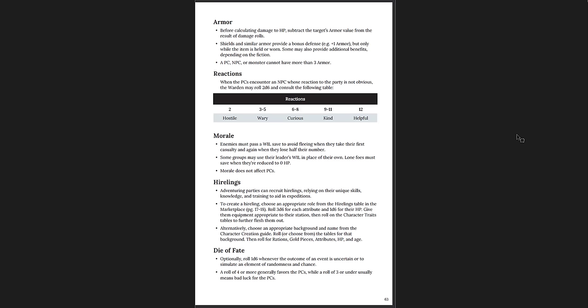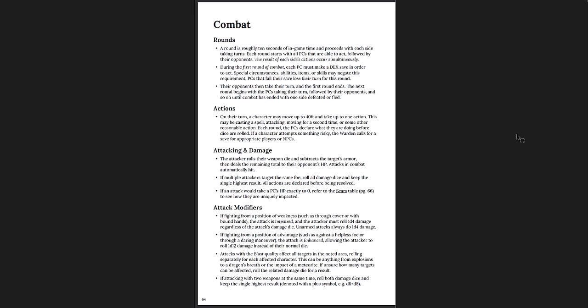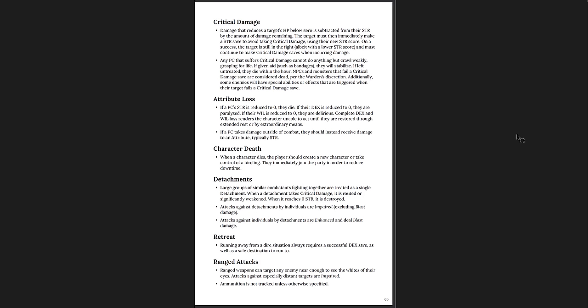Armor and how that works. Reaction tables, morale, hirelings, and the die of fate — it's a D6. How combat works: rounds, actions, attacking and damage, and attack modifiers. You roll your weapon dice when you attack and you subtract the target's armor, so it's automatic hit, subtracted damage — much faster that way, a bit more lethal especially if you're not heavily armored. Critical damage, attribute loss, et cetera.